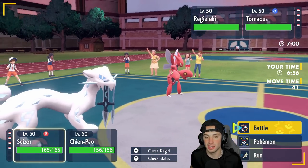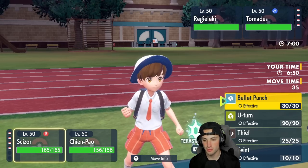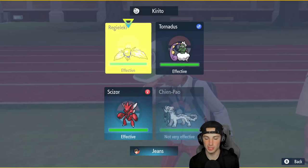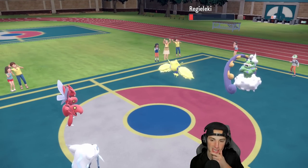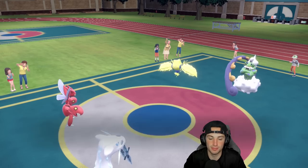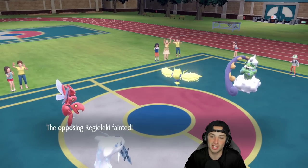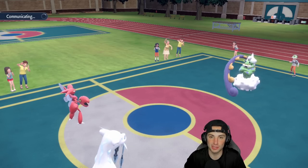Regi-Electrire and Tornadus are gonna come out for their lead, and I'm thinking of just Bullet Punching — actually I could Bullet Punch and Sucker Punch it. I'm leaning towards first-turn priority — I say we do it. I doubt it protects and we'll try to KO it. Big time damage there, and he gets off the Tailwind, then Bullet Punch is gonna fly. Big time KO on the Regi-Electrire — the only problem with it in this format is it's such a lightweight.